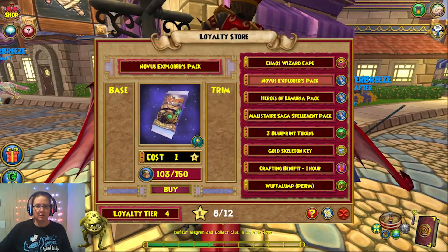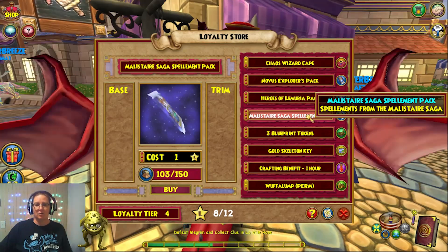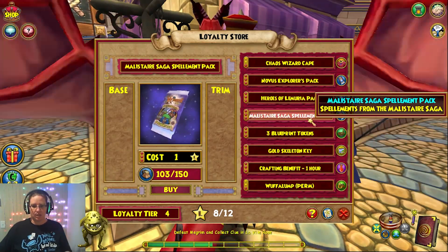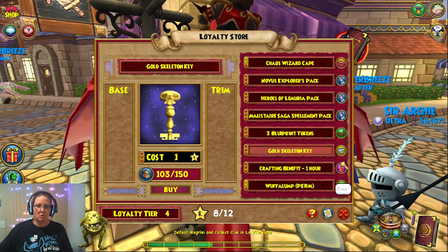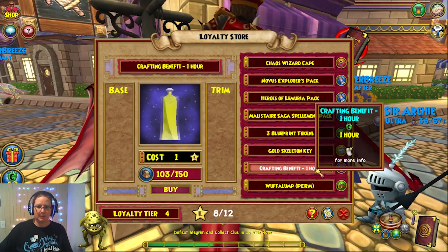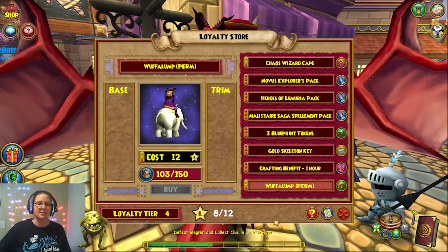We got the Chaos Wizard Cape, which is the second piece in the Shadow outfit. Luckily, they're just going to keep looping through these for all the people who may have missed them the first time around. And then there's the Novus Explorers pack, Heroes of the Muria pack, and my favorite, the Melister Saga Spellament pack. Then you get three blueprint tokens, or a golden skeleton key, a crafting benefit for one hour, and it still has the Waffle Lump in here as the mount.